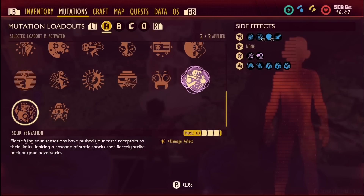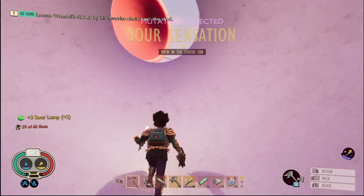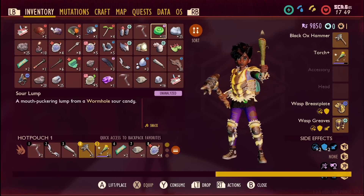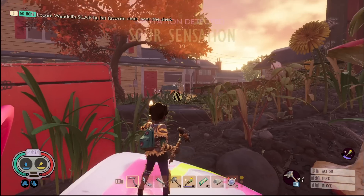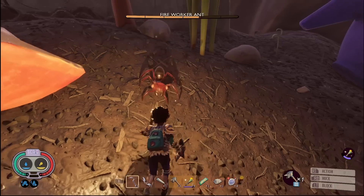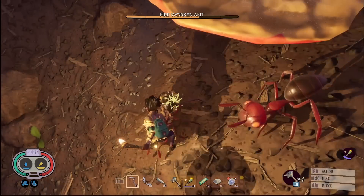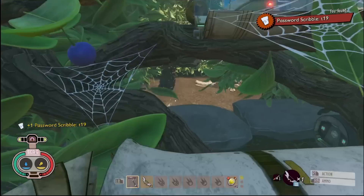Sour Sensation is fairly simple, just like Spicy Cha Cha and Fresh Defense — you just need to eat pieces of a Sour Sweet to unlock it. Level 1 gives a small increase in fauna damage, so if an enemy hits you it takes 7% damage back, scaling to any creature including bigger, tankier enemies and bosses. Eat 5 Sour Sweets total to get level 2 at 14%, and eat 10 Sour Sweets total to get level 3 at 24% damage reflected. Definitely equip this when taking on bigger creatures.